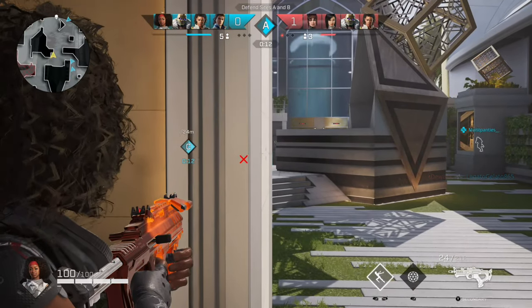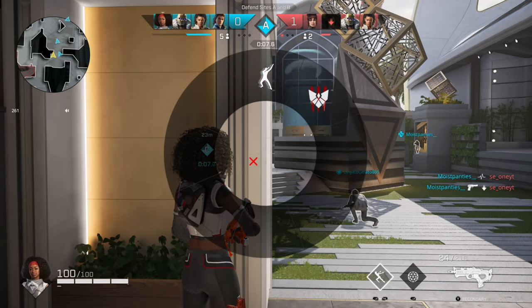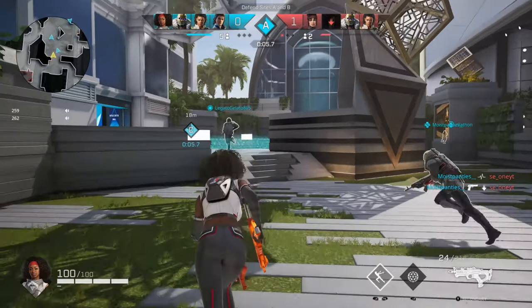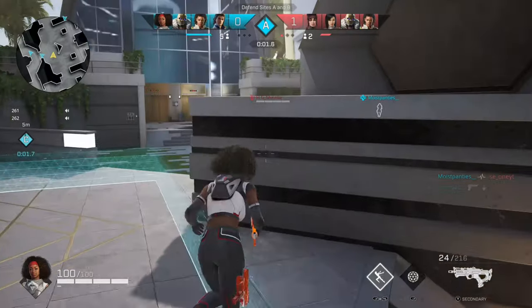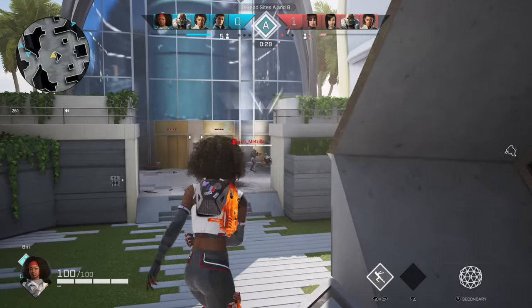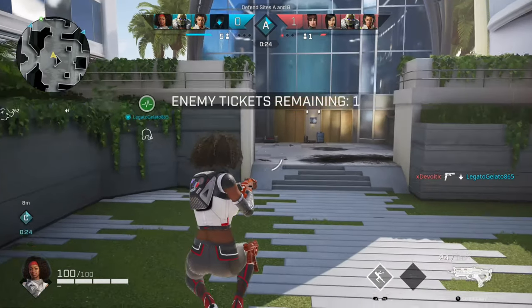You can hold left on the d-pad and that gives you your emotes wheel if you want to do that — a way to communicate with teammates or just do whatever silly thing you want with the emotes present in the game. Totally up to you.